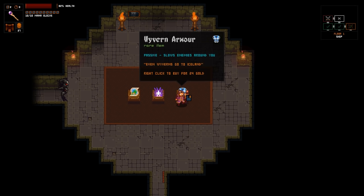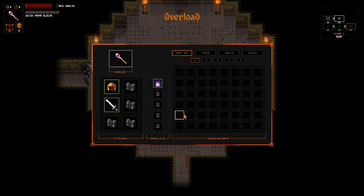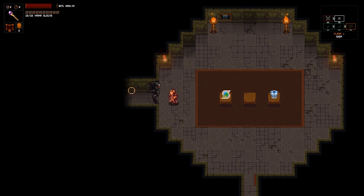Wyvern armor - slows enemies around you. I like Overload. Let's see where that goes. So this is spells - gotcha. And it looks like inventory is actually fairly massive. Well, that's neat.